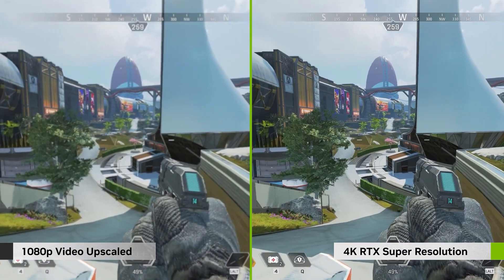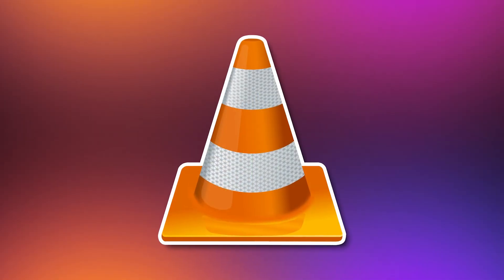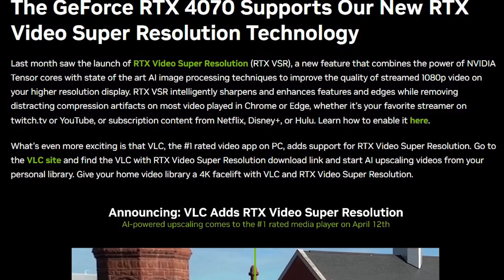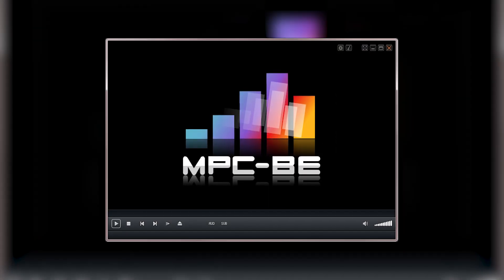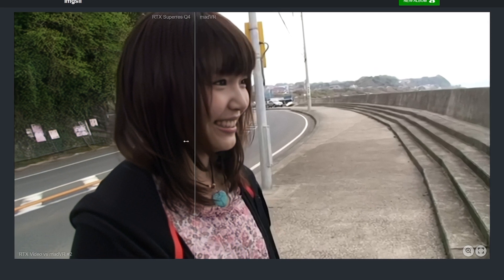This means that not only can you upscale videos online, but your favorite downloaded movies can also be upscaled with this newest VLC player. As VLC is one of the very few media players capable of running almost any type of video format, this is definitely a great addition from Nvidia. But in case you don't use VLC, you can use the MPC video player and add the MadVR mod to enable Nvidia VSR for your videos, which is even better than the standard VSR upscaling on the browser.